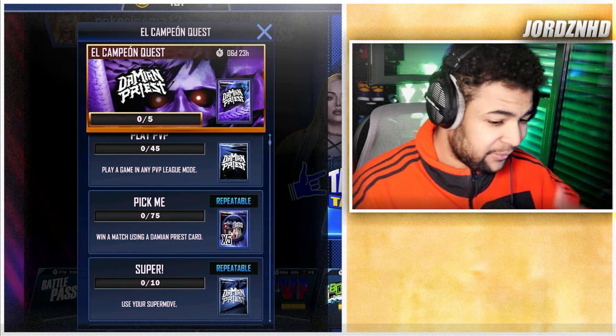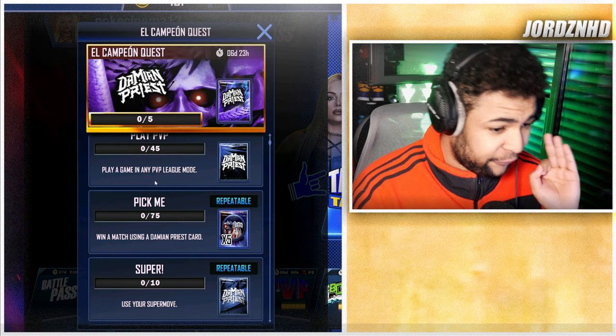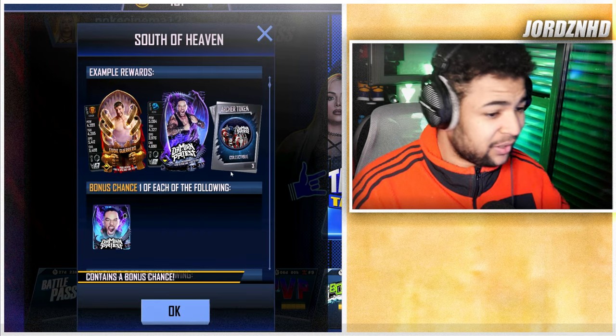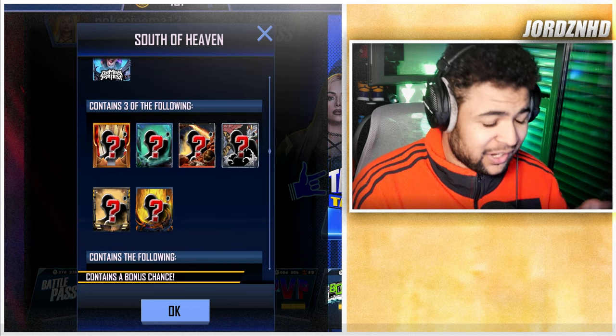Using Damien Priest 75 times is easy to do in PVP, and this task is repeatable — you get five Archer collectibles for it. Playing a game in any PVP league mode 45 times will take a while but should be pretty doable, giving you a bonus chance at Damien Priest.